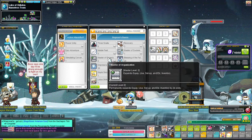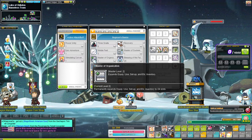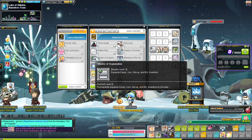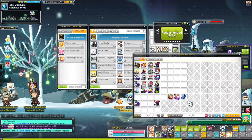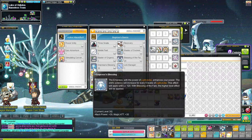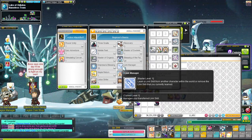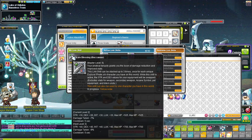So this you always get with the pirate classes — you automatically get this one. Your equipment setup and inventory gets 24 extra slots so you don't have to go and buy extra ones. You get Emperor's, which is like level 30 — that's a lot. You get a link skill where you get all stats plus HP and MP, and negative 7 percent damage but with a 5-second cooldown.